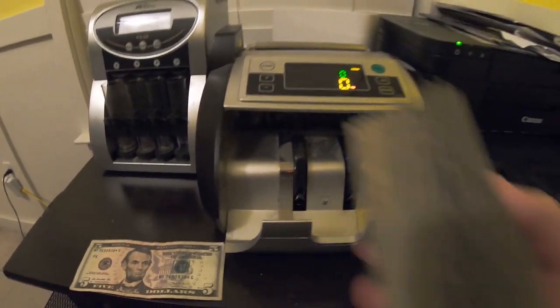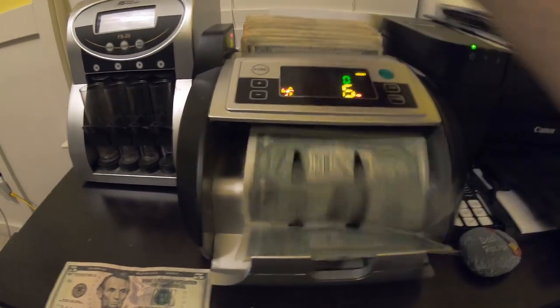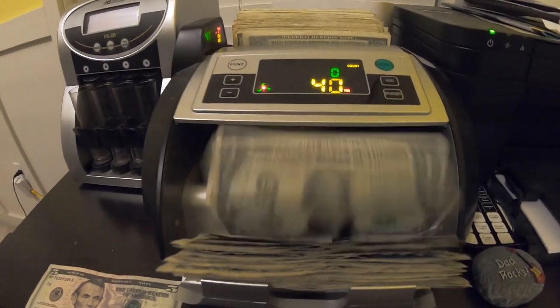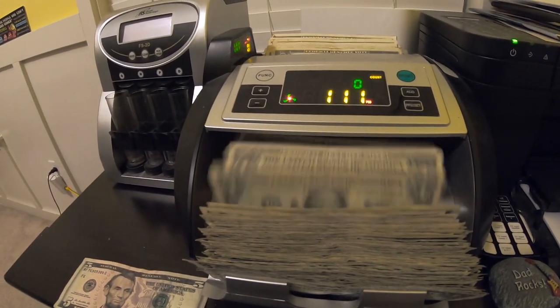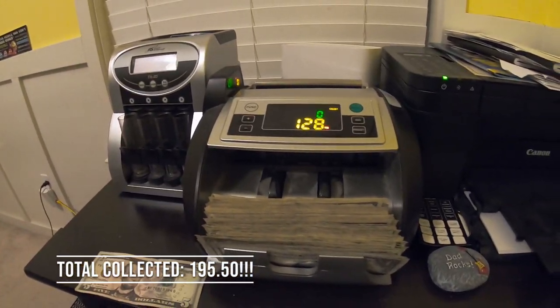For the bills, looks like we did have a five dollar bill in the stack. Let's put the ones in the counter. I love my bill counter — such an amazing machine. The total looks like $133 in bills, plus $62.50 in quarters, so $195.50 is our total amount collected.